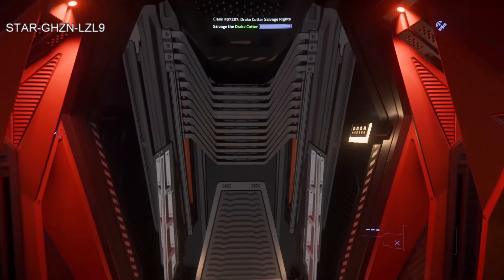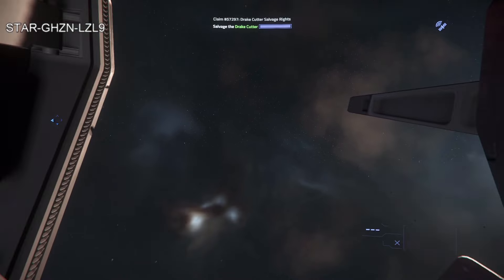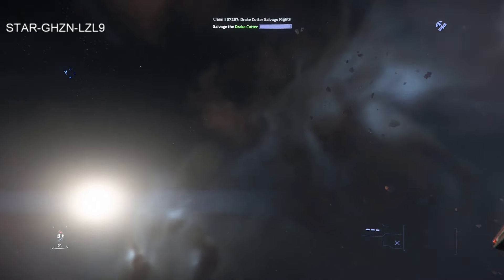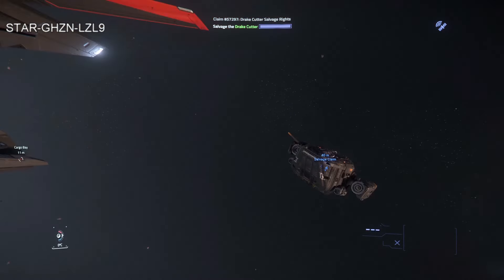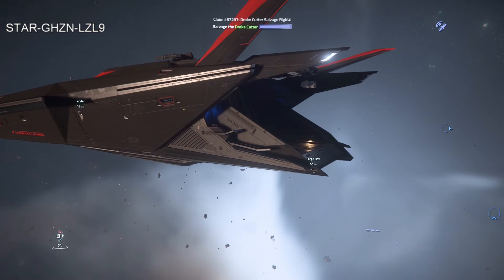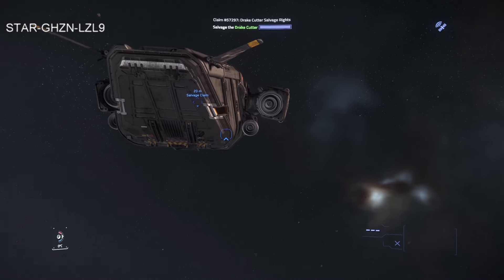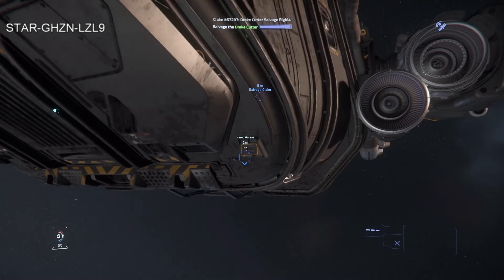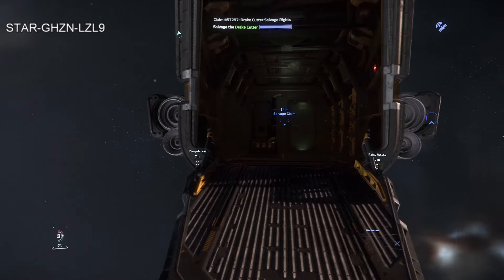A drawback of the ship is that the cargo grid is exposed, so anyone with a tractor beam can grab the cargo off your ship. First things first — going to open the ramp of this Cutter. No cargo inside. I could have scanned it beforehand but didn't. No need to check the rest of the interior — nothing to find in there. I'm going to open up and unlock these component bays.